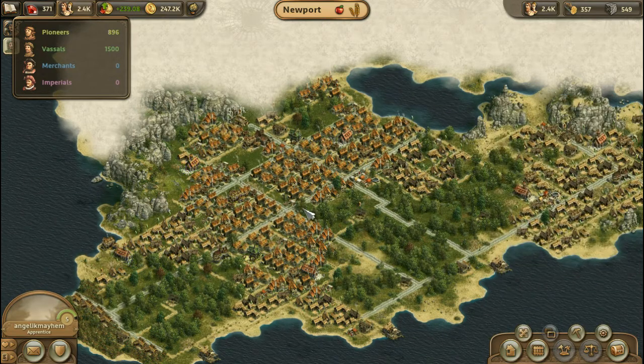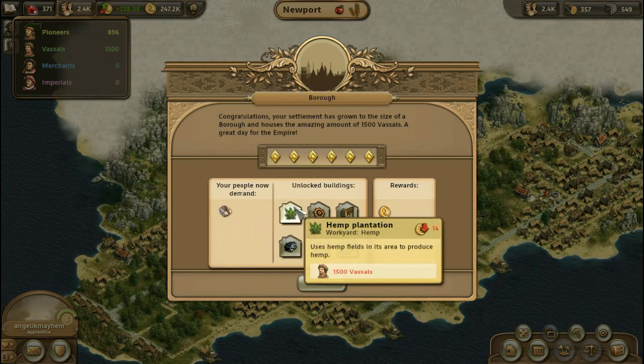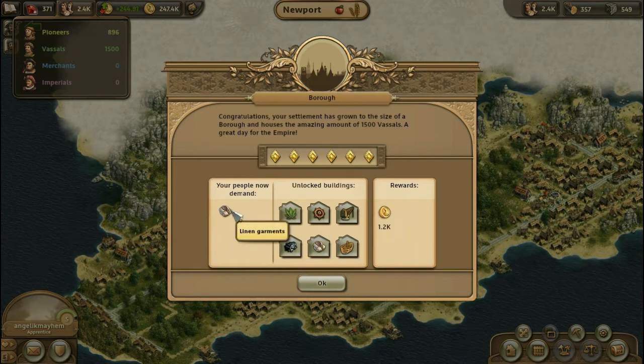So the question becomes: what happens now? First of all, I get an achievement. Hooray! So I now have all of my gold diamonds, and we have also unlocked a bunch of different stuff. The first thing is that people are now demanding linen garments, and that's part of the hemp industry. The hemp and the weavers work together in order to produce linen garments.